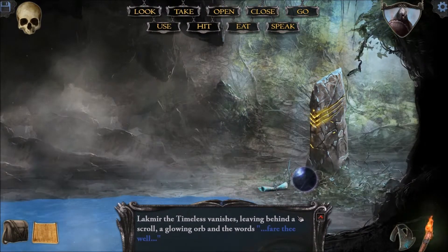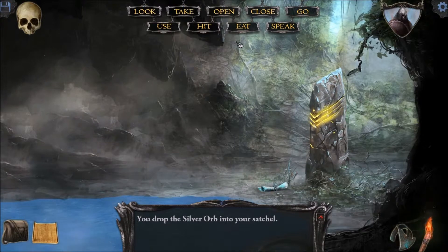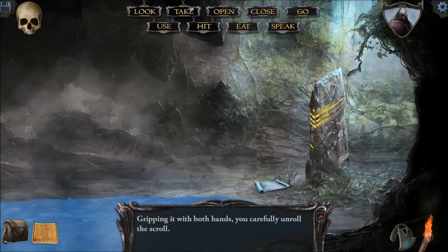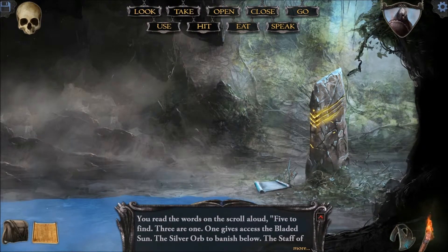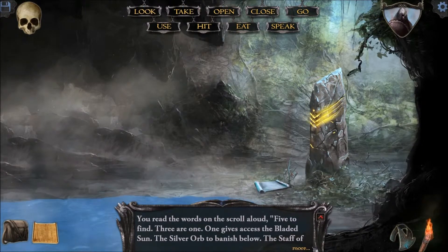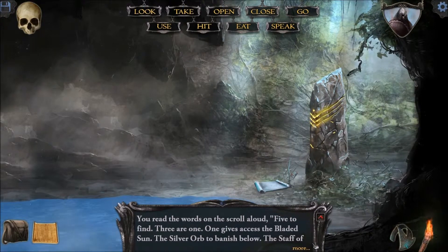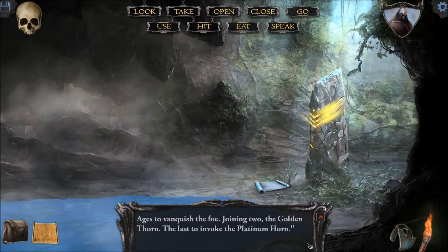Glowing orb in the words. Fare thee well. Silver orb. Open. Five to find, three or one. One gives access to the bladed sun, the silver orb to banish below. The staff of ages to vanquish the foe, joining the two, the golden thorn, the last invoked, the platinum horn.